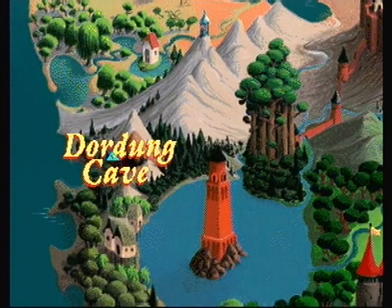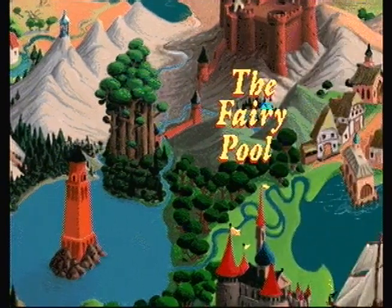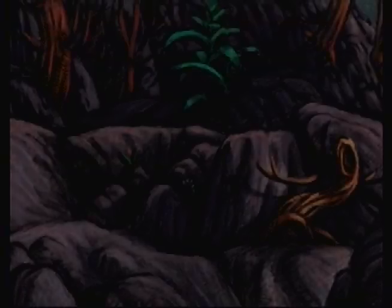Once you have completed the Taikogi Tower, the Dordung Cave becomes accessible. However, we aren't quite ready to go through the Dordung Cave. Instead, let's make our way over to the Fairy Pool, which was accessible after I beat Hanyu Forest.